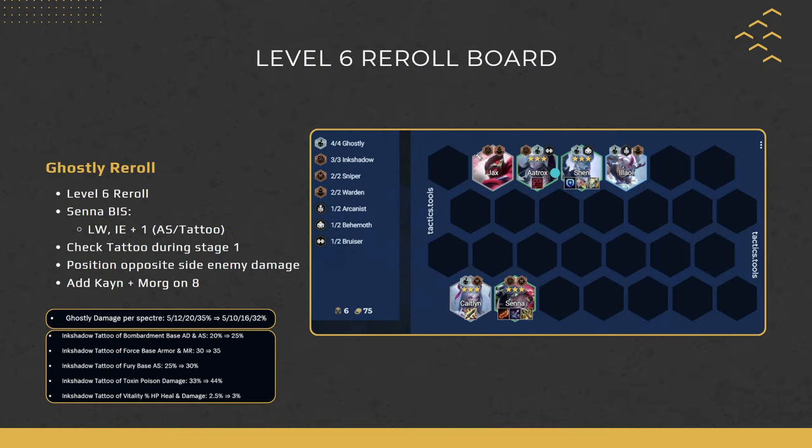Here's what the level 6 board looks like. We're putting our main items on Senna and frontline items on Shen. Senna's best-in-slot is Last Whisper plus Infinity Edge plus 1 — most of the time you want attack speed or use the tattoo: Toxin, Bombard, Fury, or items like Rageblade, Red Buff, Runaan's. For your frontline, ideally you have the Protection tattoo and then 2 extra items: Bramble, Warmog's, Redemption, Gargoyle. Our main 2 units are Senna and Shen.